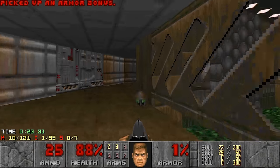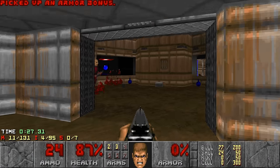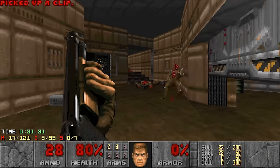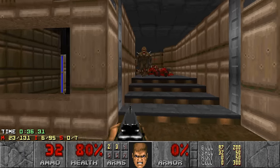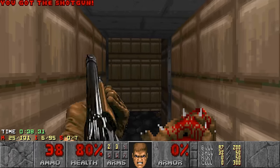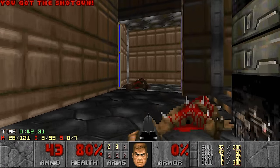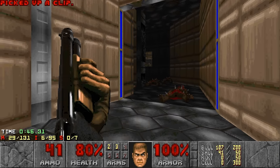And now we gotta be careful. There's a lot of hits in this map, there's a lot of backtracking too. What we need right now is armor. Also gotta blow up that barrel, get rid of some imps. Okay so there is armor over here. Armor is essential.